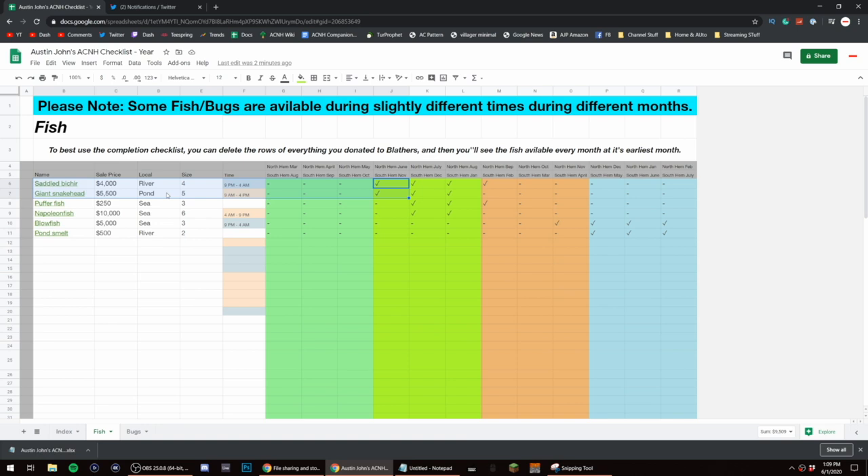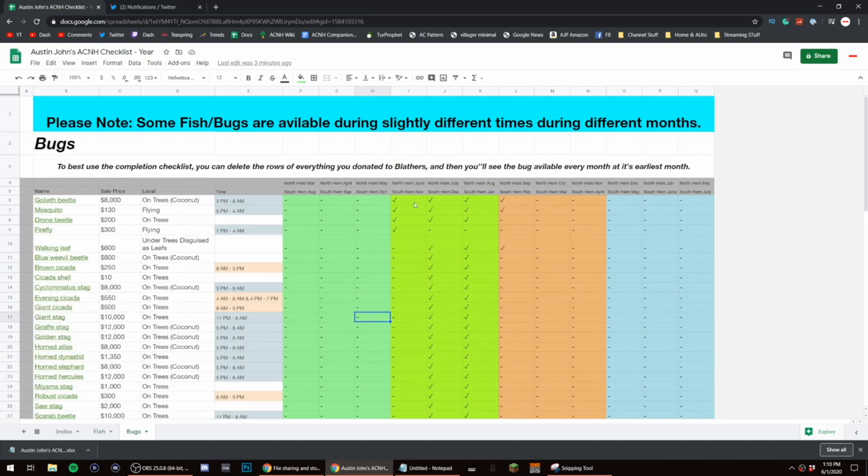One is a size four in the river — I'm probably going to catch so many sea bass — and a size five in ponds, the giant snakehead. One is available now, one is available tonight. And there's the saddleback — that's the one we thought we had back in March but didn't.